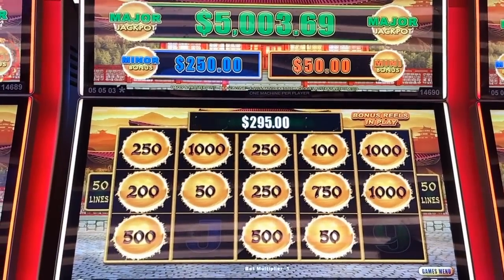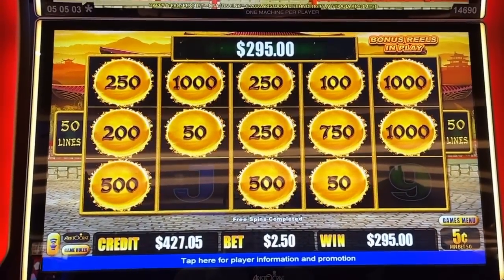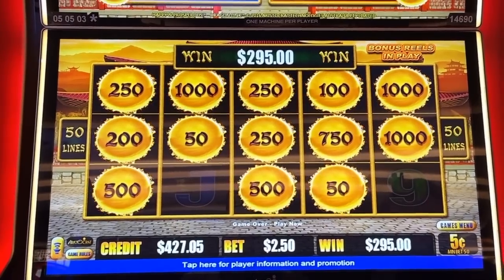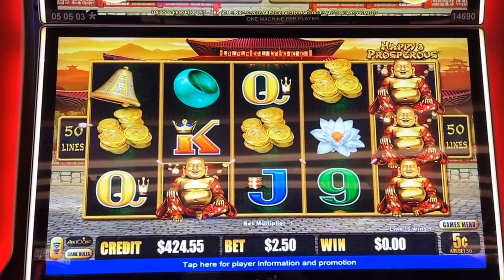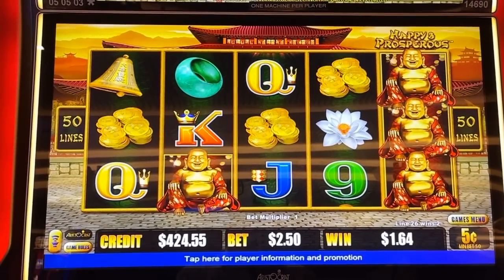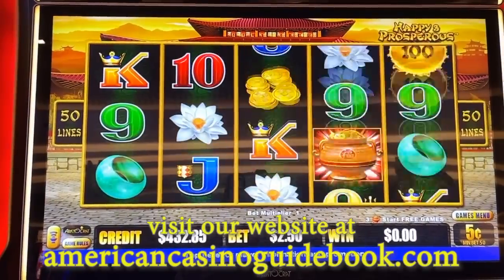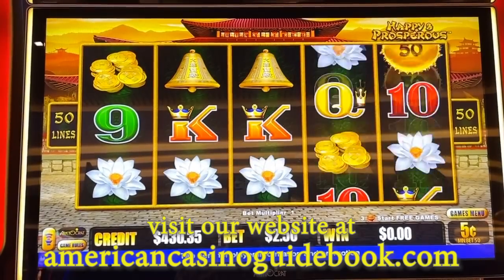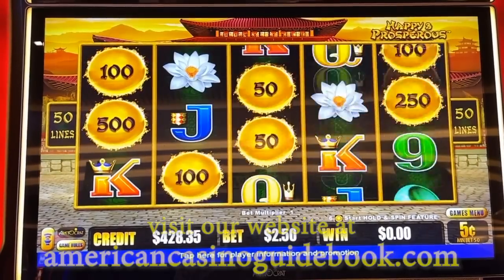I'm sure we would have gotten that if we kept playing. We're not going to keep playing though — we'll play it down to $400. Worst we're going to do is double up. We're back in this, baby — $10. Not quite as good as double a hundred, not as good as $295, but I will take it in the base game.